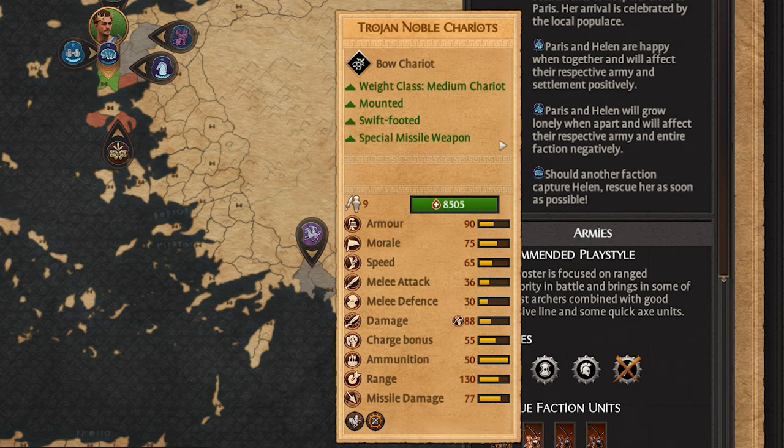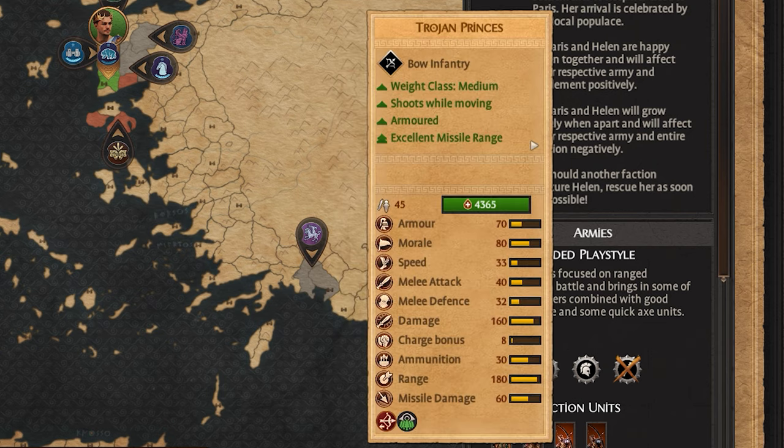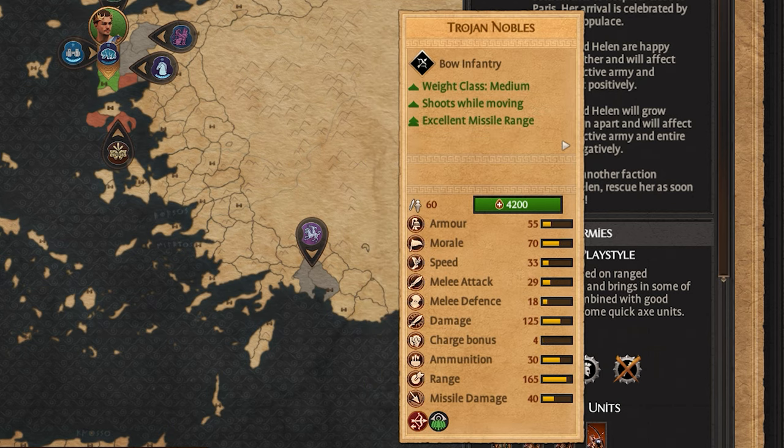They also have Trojan Noble Chariots, which are a bow chariot unit — very fast with good missile damage but not much AP missile damage. They can be used in melee with good weapon damage and charge bonus, and can fire in any direction on the move, making them great for flanking. Trojan Princes are an extremely elite archer unit with massive range and good damage; they have good armor and can fire while moving. Trojan Nobles are similar but slightly worse, unlocked a bit earlier.